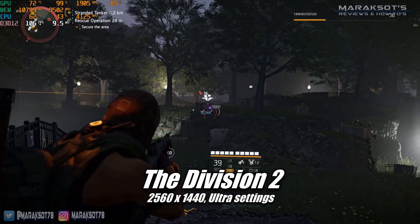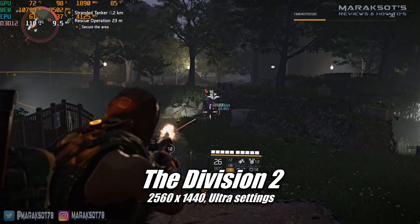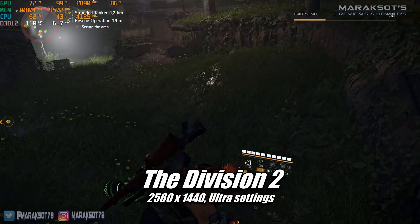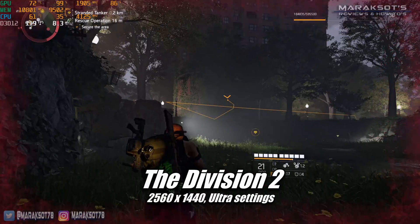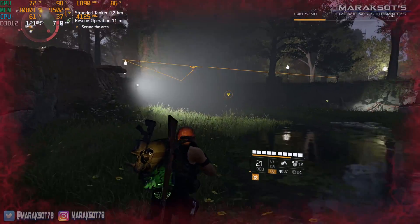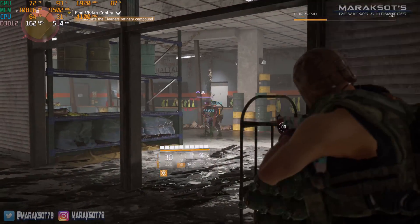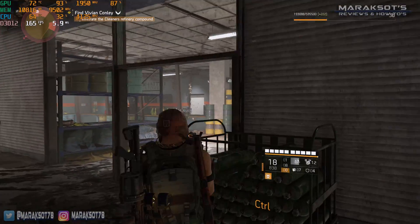The Division 2 is probably one of the most visually stunning games I own. Even with all the eye candy cranked up to ultra at 1440p, the framerate ranged from around 100 to 130 FPS when running around outside and between 150 to 160 FPS in interior areas.